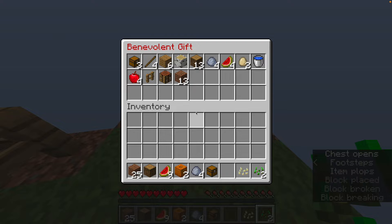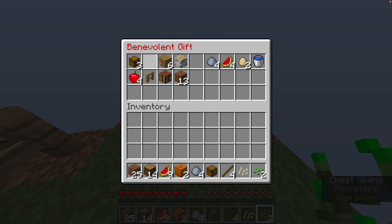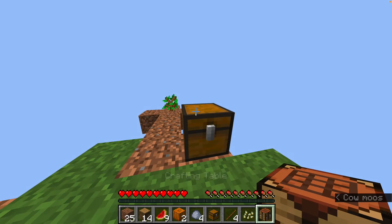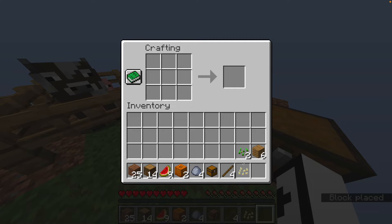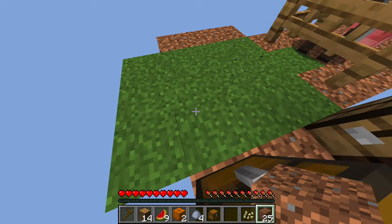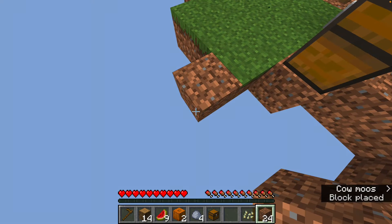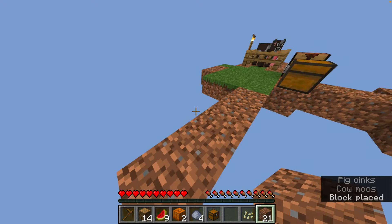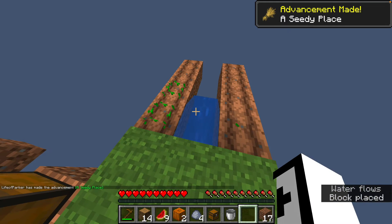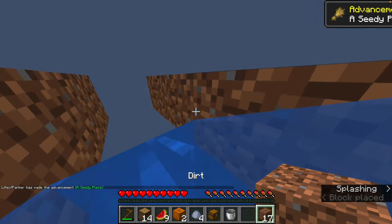I'm planning on making a farm. Yeah, here we go. So I'm just gonna build a farm here. Just crafted a hoe — and to joke about your mother here. We got an achievement, obviously — a seedy place.